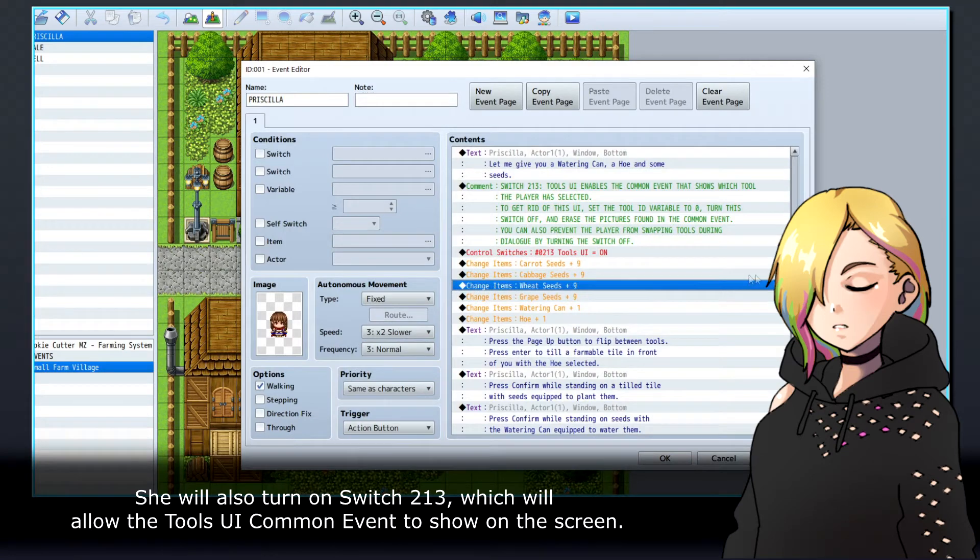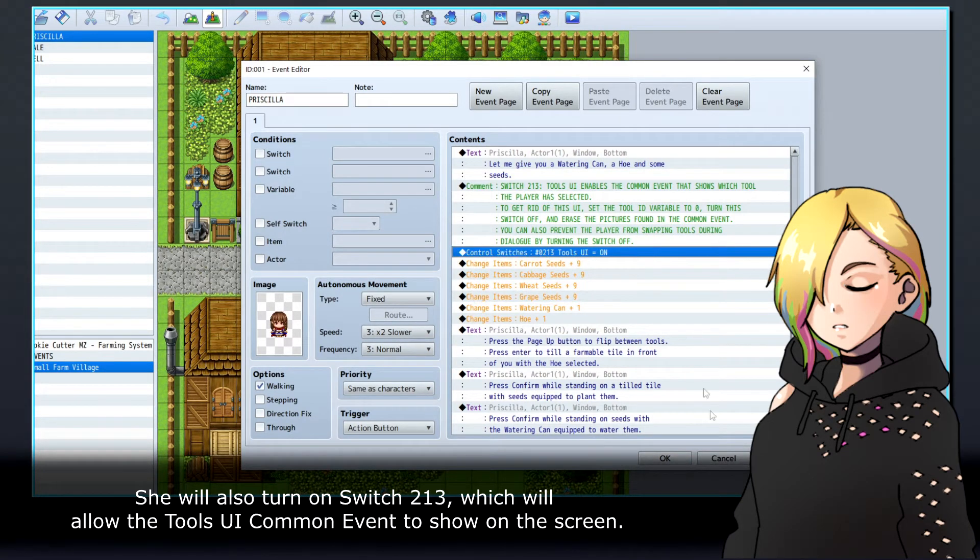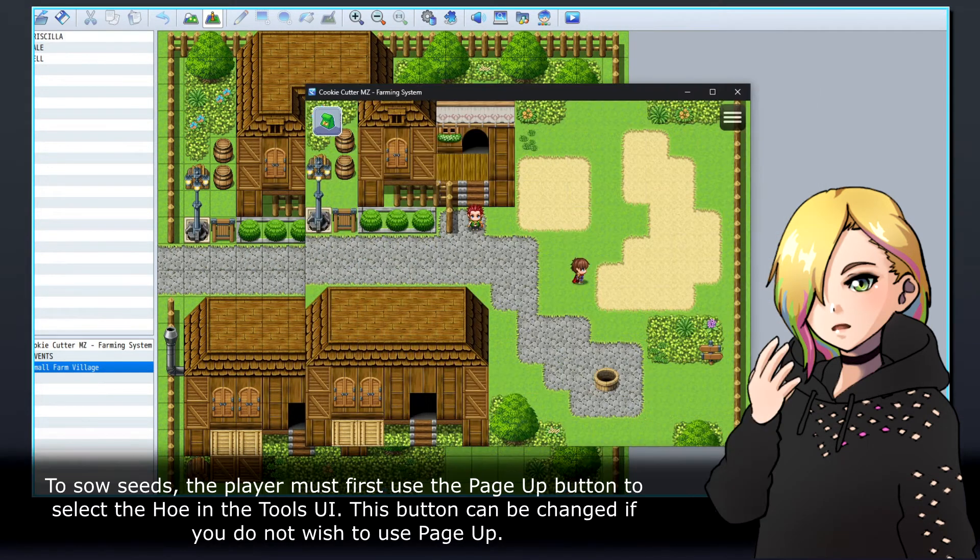She will also turn on Switch 213, which will allow the Tools UI common event to show on the screen. To sow seeds, the player must first use the Page Up button to select the hoe in the Tools UI. This button can be changed if you do not wish to use Page Up.